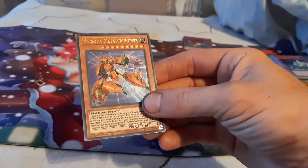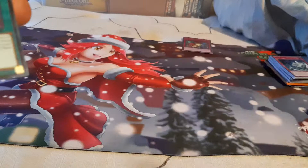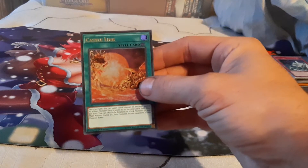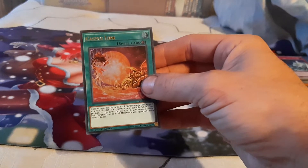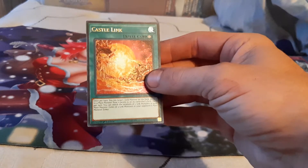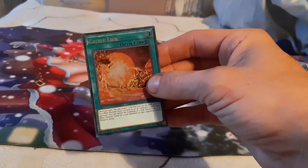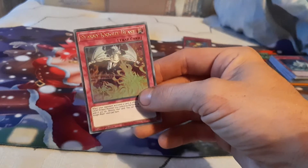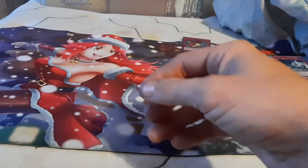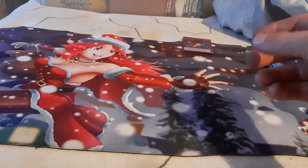We've got Machina Metal Cruncher — an old card right here. Full Force Virus, Ultra Rare. Castle Link — a must-have in my opinion if you have any Link decks, because this allows you to move your Link monsters to different parts of the field and move your opponent's monsters to different Link zones to help free up the board. Then we've got a newer card, Starring Knight Blast. And going back in time with Chain Destruction. Then we've got a newer card, Royal Prison — we have a couple of those. Another Starring Knight Blast. I'm not sure if this is an old style Ultra Rare or some sort of Super Rare.